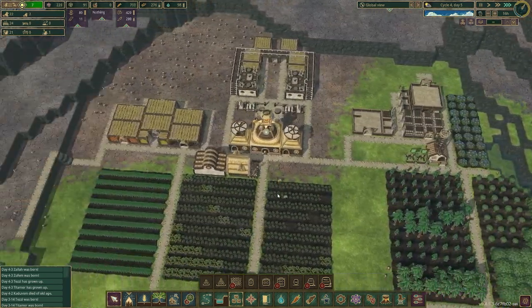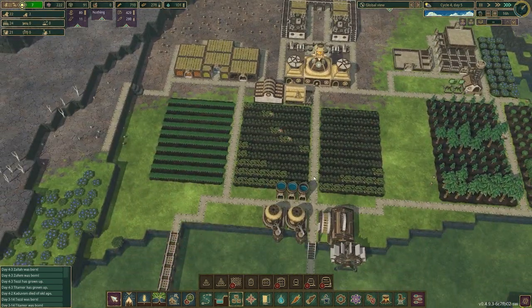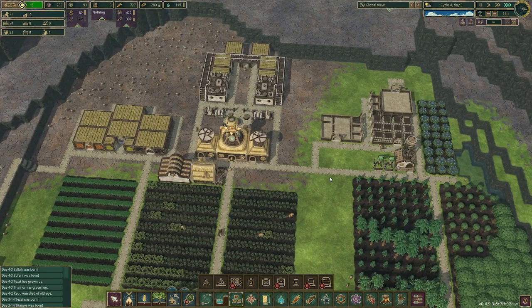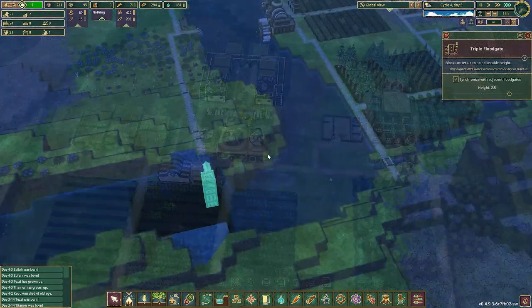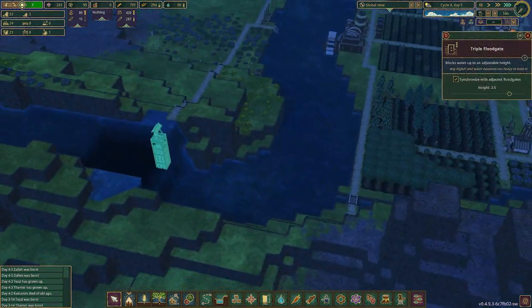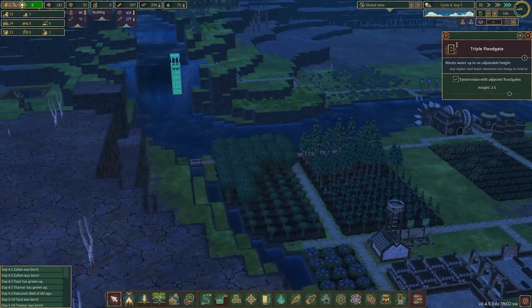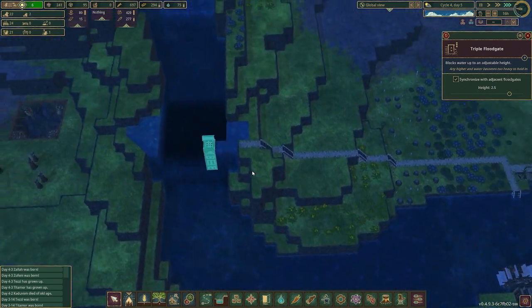Our logs are actually growing faster than we are, which is good — it's great to have a large selection of resources. Well, I was not expecting that overflow like that. The water physics on this game sometimes.